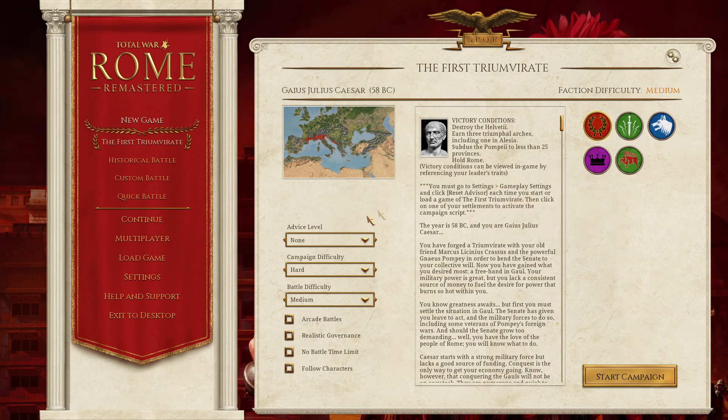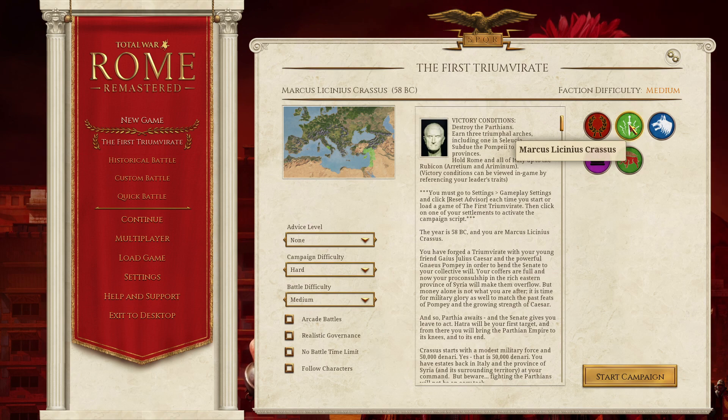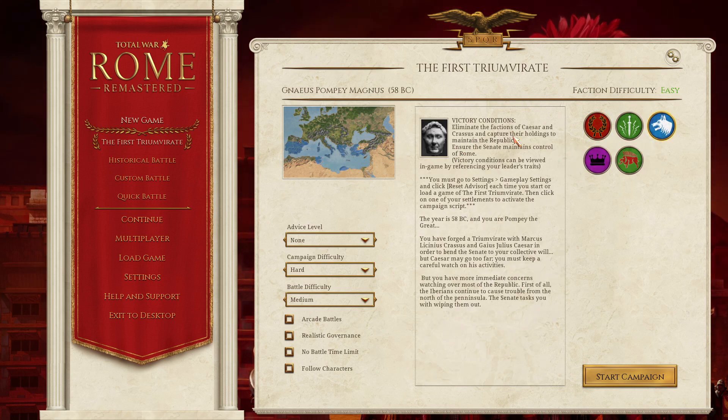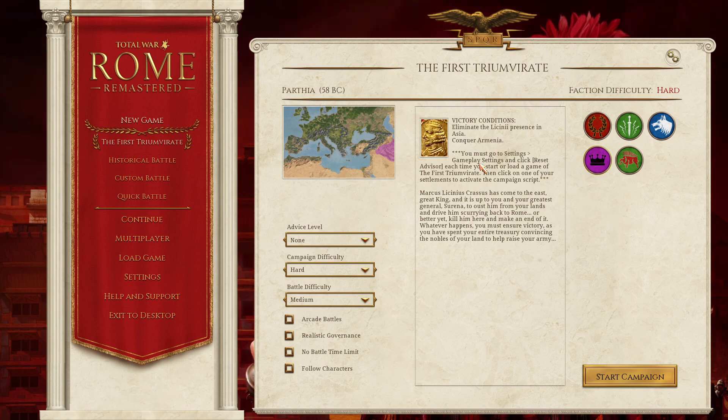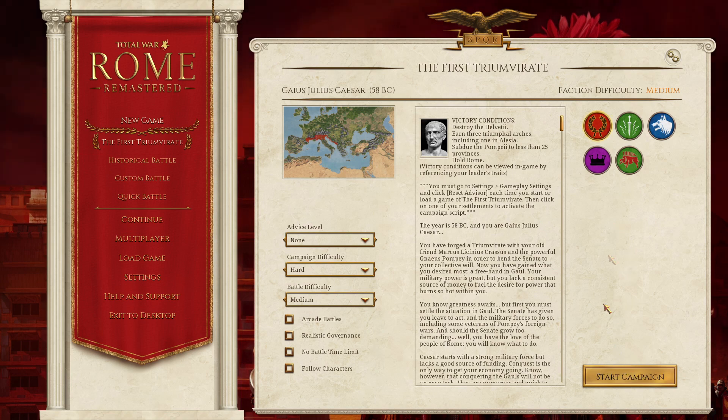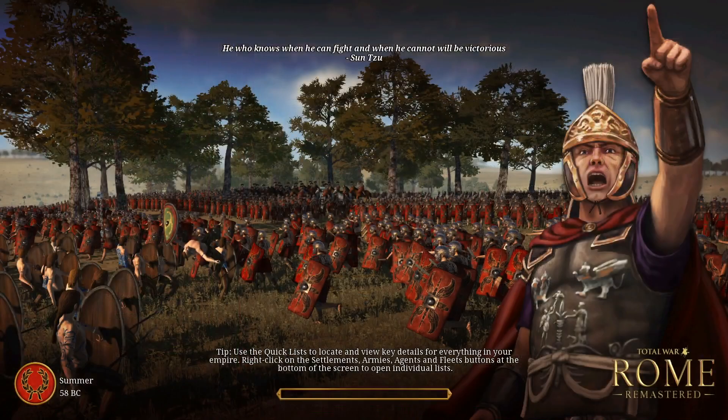The playable factions are Caesar, Crassus, Pompey, Parthia, and the Gauls. Each faction has unique victory conditions: Crassus must destroy the Parthians and earn three triumphal arches; Caesar must destroy the Helvetii, earn three triumphal arches, and subdue Pompey to less than 25 provinces; Pompey must eliminate Caesar and Crassus to maintain the republic; Parthia must conquer Armenia; and Gaul must unite Gaul, eliminate Caesar, and hold Rome.